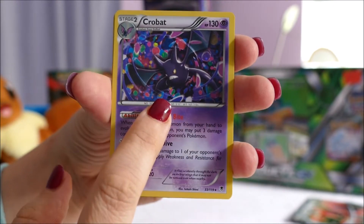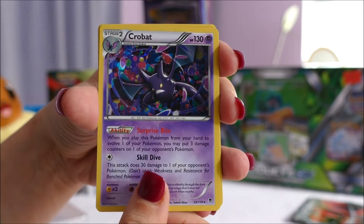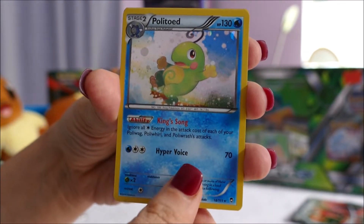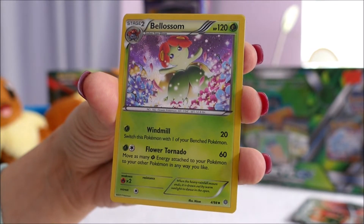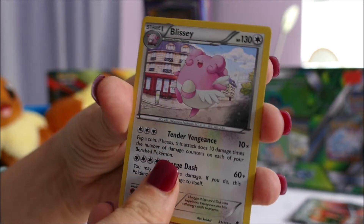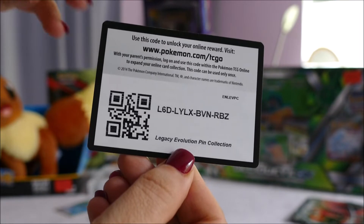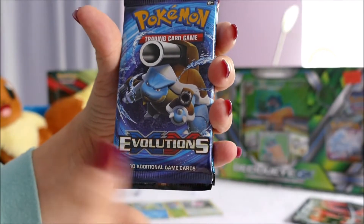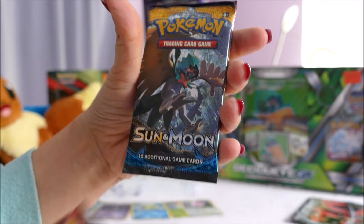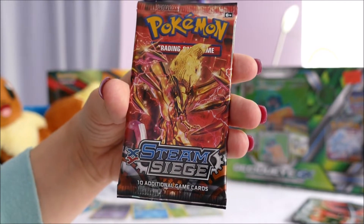I thought so because the card in the middle is a Crobat. Now these are the cards you can visibly see in the box — they are hollows. Let's see what we get: Crobat, Politoad, she's so cute, and Missy and Slowking. And of course in each box you get a separate code card. There are five booster packs: an XY Evolutions, an XY Steam Siege, a Sun and Moon base set, another XY Evolutions, and another Steam Siege.